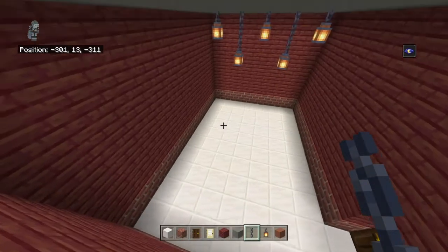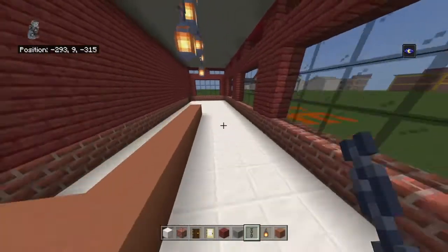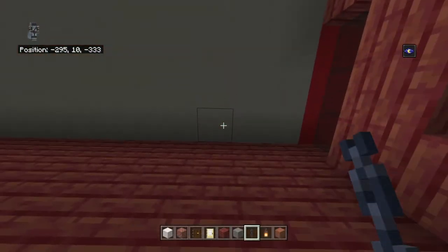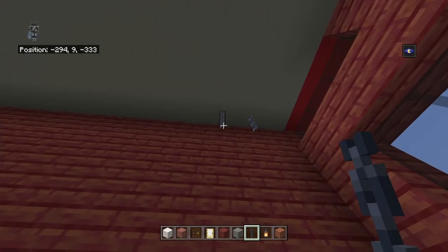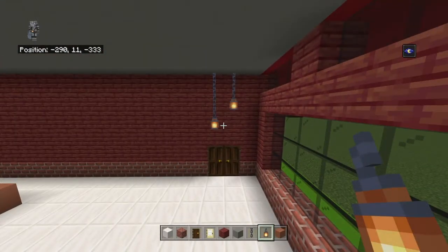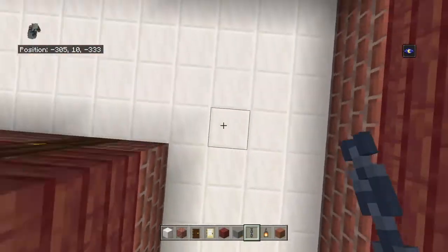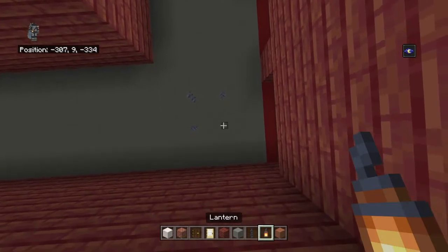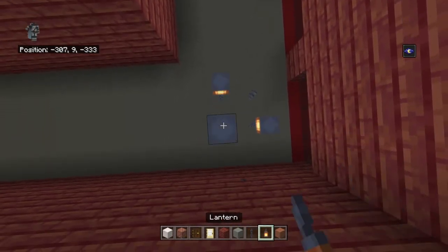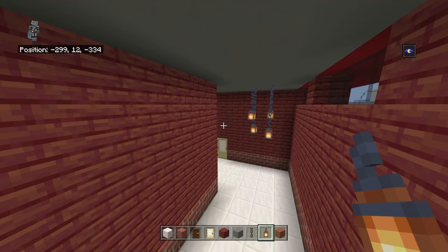Do this in all three of the similarly sized rooms — the wall will be different each time though. When you come to the double door on the right side, place a chain coming down from either light gray concrete above the door. I'd bring the left one down with an additional chain, then bring either bottom chain down with a lantern — just for some off-symmetry. In the hallway corner you have a 2x2 — bring each block down with a chain, do diagonals with those chains down to a lantern, and then the other diagonal with a chain and then a lantern.